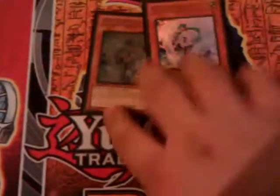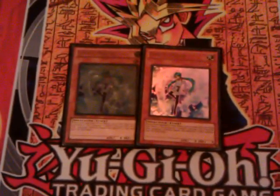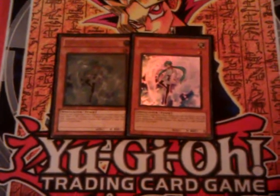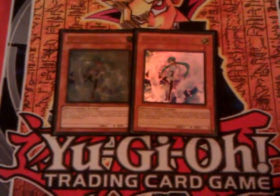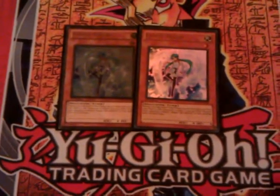And then two Effect Veilers, because they're Light targets. Of all the hand traps right now, Effect Veiler is probably the most important one. While it doesn't do a lot against Dino Rabbit — you can negate Laggia or Dolkka's effect — it really hurts Inzectors and Wind-Ups. Since you see a lot of those decks around, that's why I'm running two Veilers. You can side them out if you don't need them.